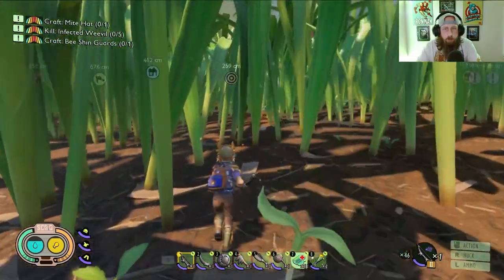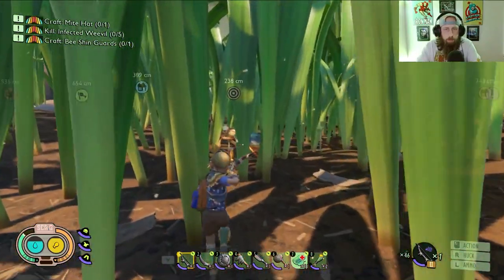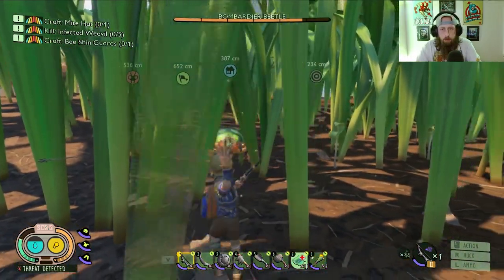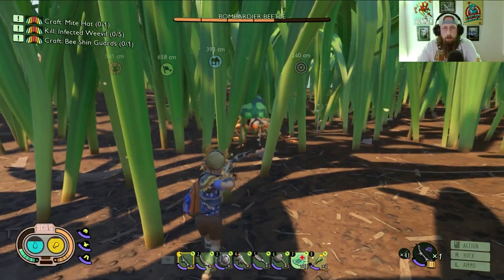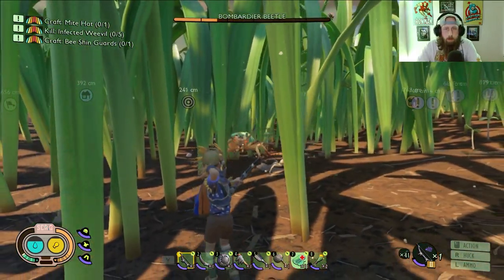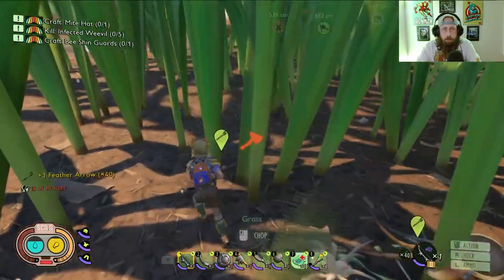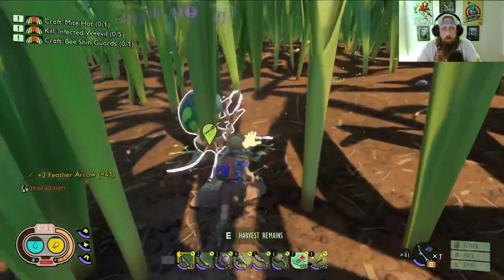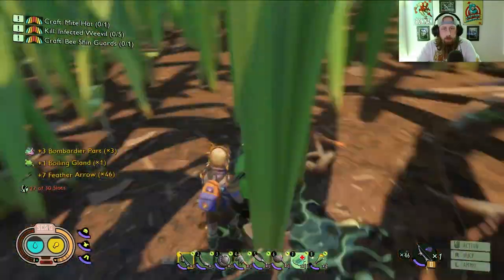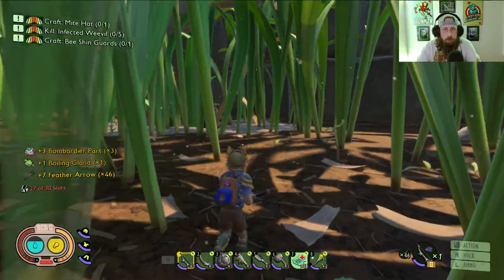We've got a bombardier beetle over here — we'll go ahead and try this setup out on him, should be relatively easy. Our arrows don't just disappear into the void. Spiderlings are out — there we go. It's a really touchy class but definitely helpful. In a group setting you're obviously going to want an archer — they just drop that extra damage, especially with the kuda grass.